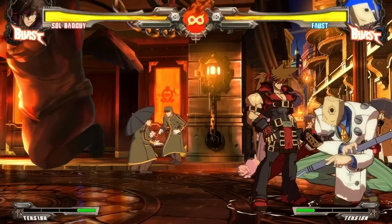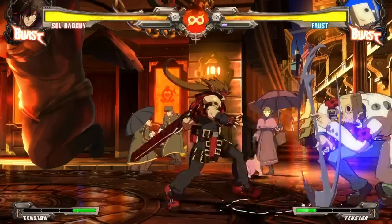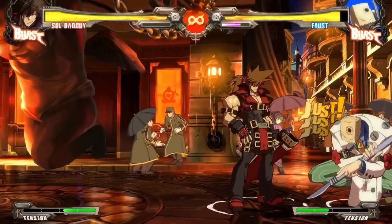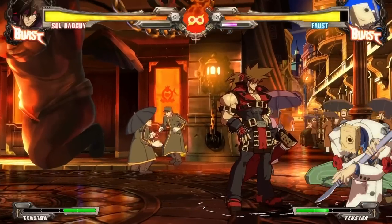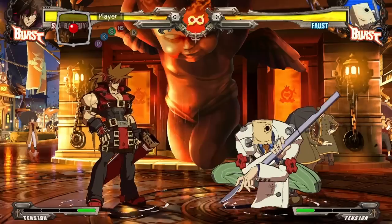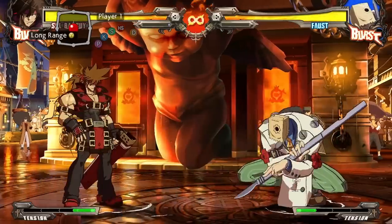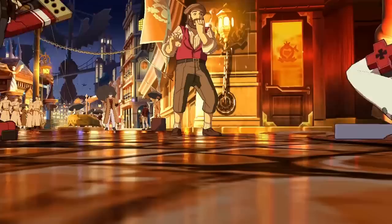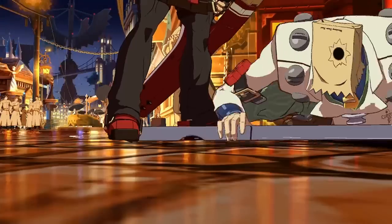The third blocking type that makes you feel like Nioh is Instant Block, or IB. This is basically the opposite of FD. If you time pressing back with the opponent's move hitting you, their move becomes more punishable, and the pushback is lowered so you can hit them with what they rightfully deserve, for thinking that they can scuff your J's like it's nothing.